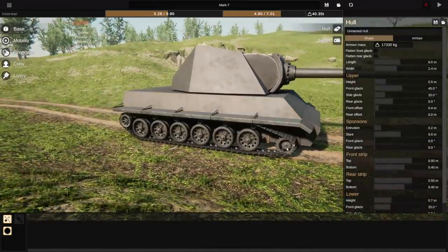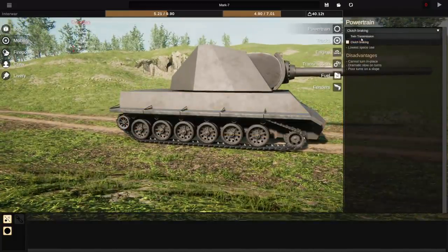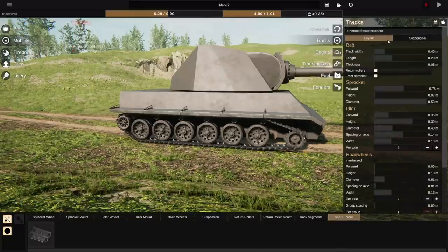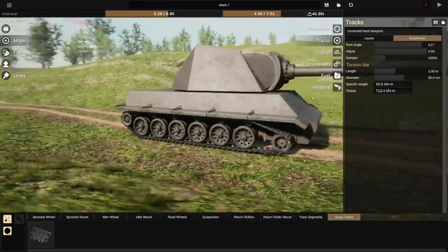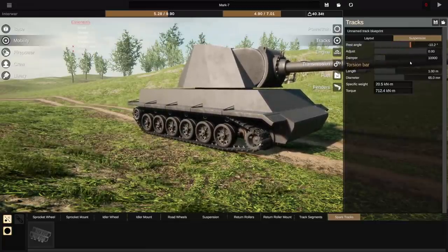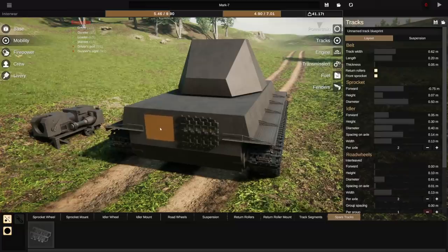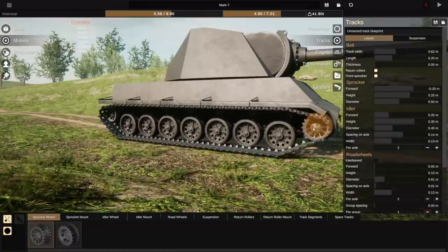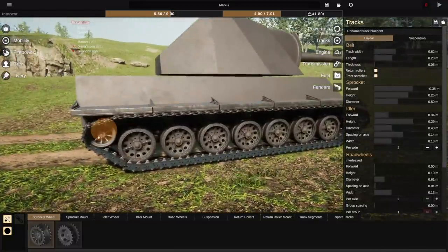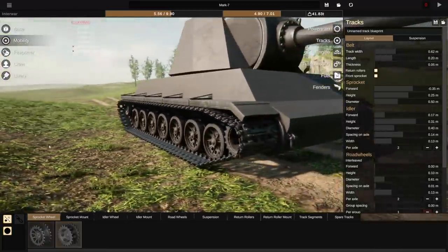Now let's design the hull because we haven't touched that at all. Let's make these tracks a little bit bigger. We're going to go to mobility first — we're going to up the powertrain. We can either do clutch braking or twin transmission; I'm going to keep twin on. We can even change suspension. This is going to take me forever just to design one tank — I love it though. We want to keep this kind of low to the ground; it's already a big target. I'm assuming we want a little bit of suspension so we don't bounce around like crazy. We can throw some spare tracks on here — I wonder if it works as armor because often that was the case. God, you can change everything — this is so cool.